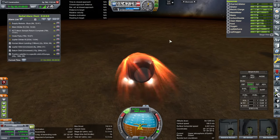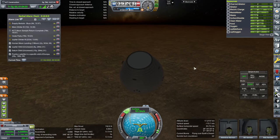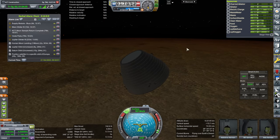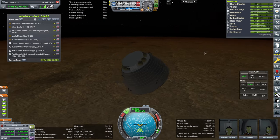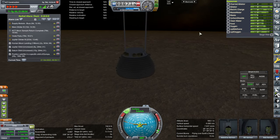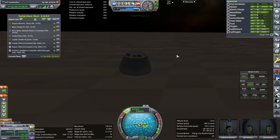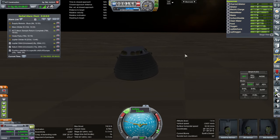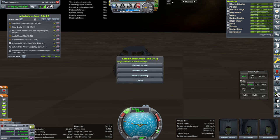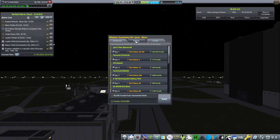A little bit rough there. Aero cap jettison. Full parachute deployment. Recover vessel — normal recovery. We got the surface sample.